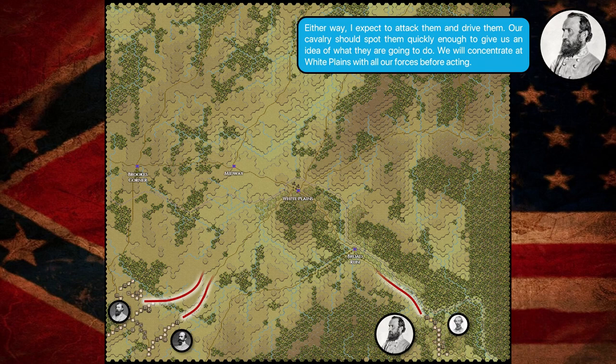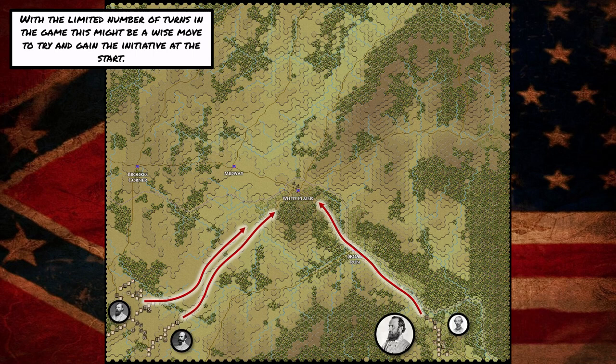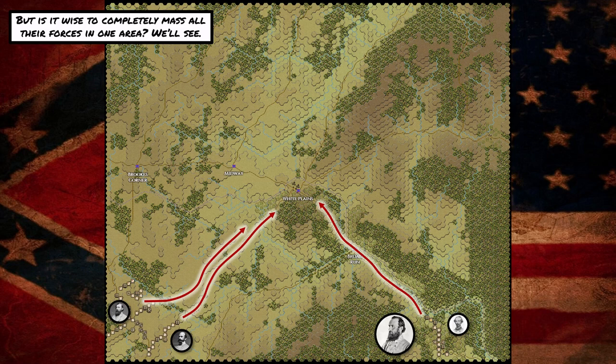So the Confederates are going to move directly towards White Plains with all three of their divisions. The Rebel plan is pretty simple: find and attack the Yankees. In a shorter game that seems straightforward and obvious. With the limited number of turns, this might be a wise move to keep it simple and try to gain the initiative at the very start. But is it wise to completely mass all their forces in just one area? We're going to have to wait and see.